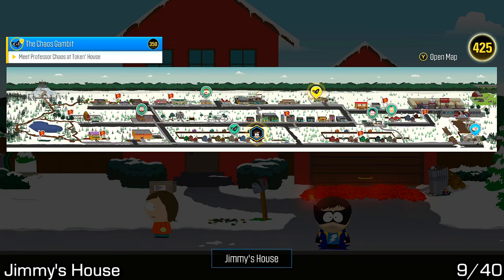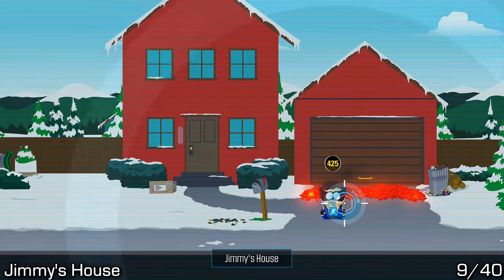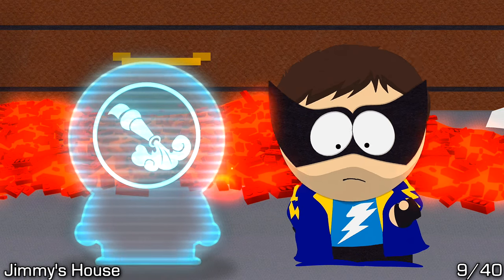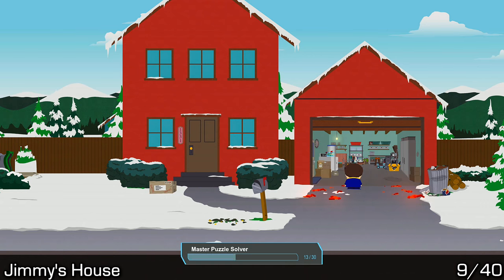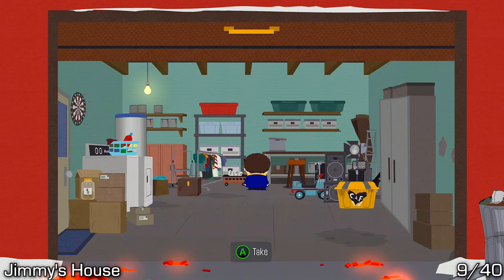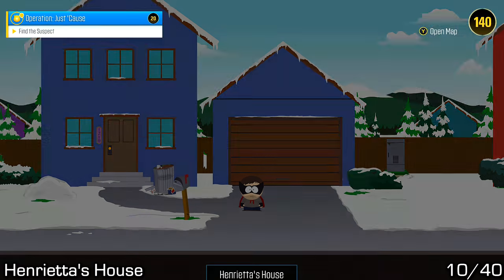Now we've worked our way back to our own house and we're working our way down the street to the left, starting at Jimmy's house. Jimmy's house does require the buddy system — we will need to use the Sand Blaster in order to get rid of the lava in front of his garage. Once we do that, we can open the garage and spot the art on the very top ledge. Use your firecrackers to knock it down and then pick it up.